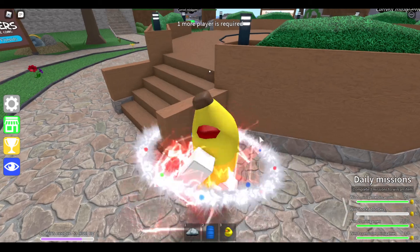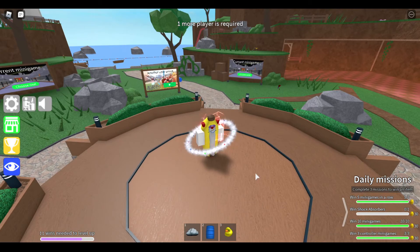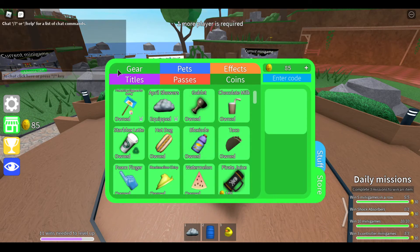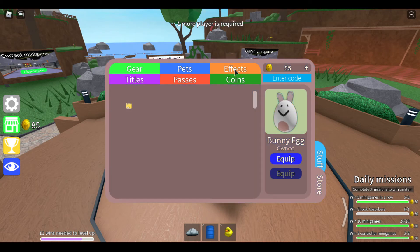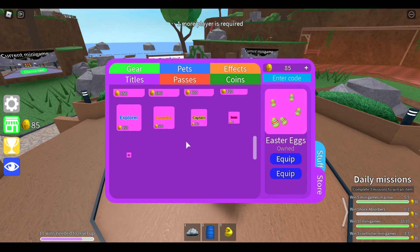Hey guys, welcome back to another video. Today I'm gonna go ahead and be showing you guys every single Easter item in Epic Minigames. So this is the post for eggs — we're eating not hunting — the April Showers item, the bunny, and the bunny egg, and the Easter eggs, because there's nothing else yet.